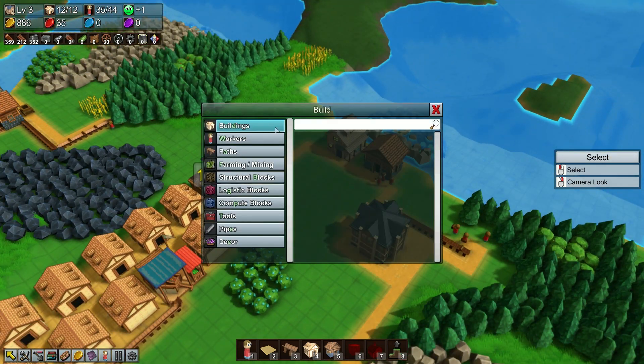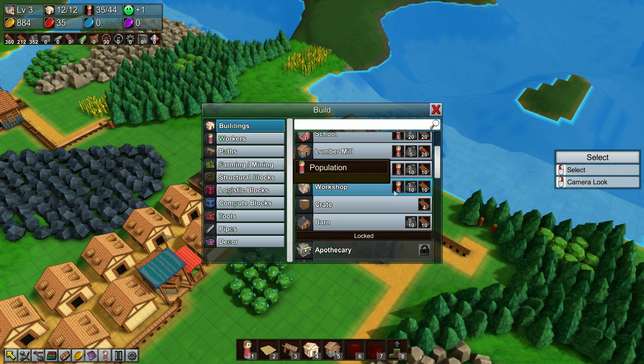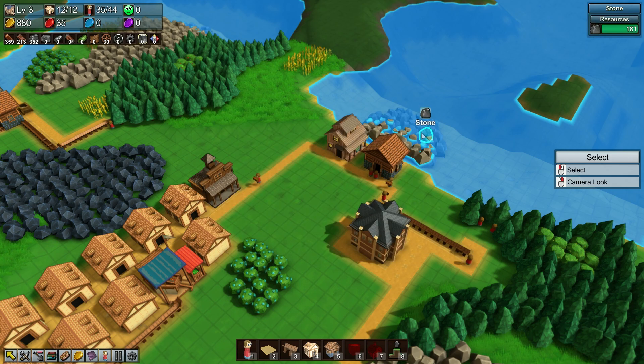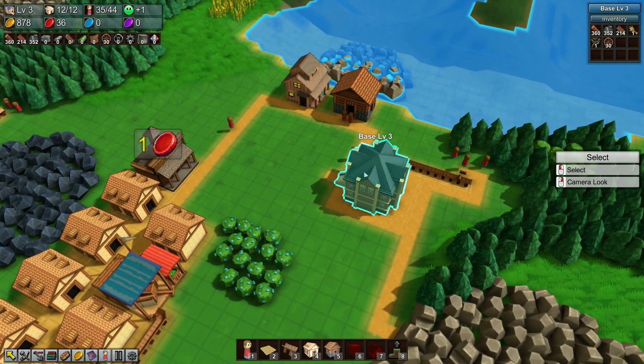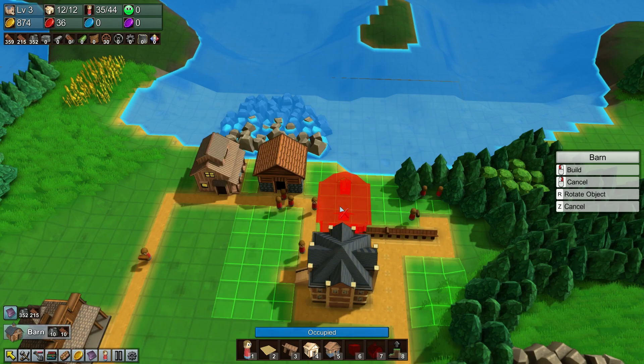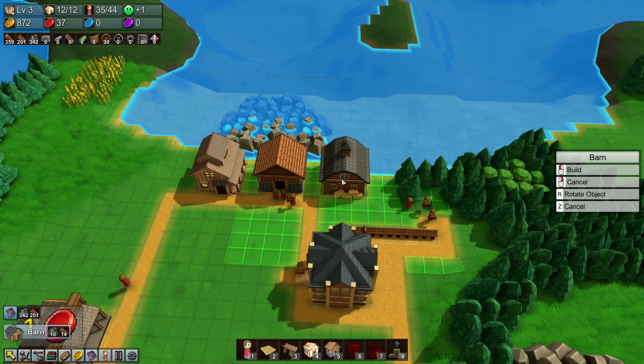So luckily, for someone like myself, I know about the barns, which are used to actually store things. But we need stone for that — oh, no, we have stone, that's fine. Let's go build a barn. Let's put the barn here.